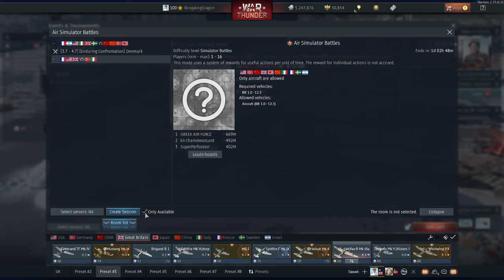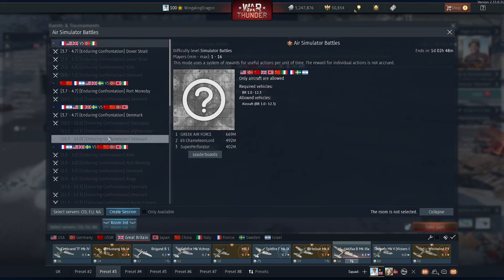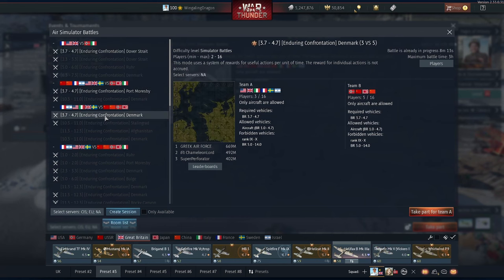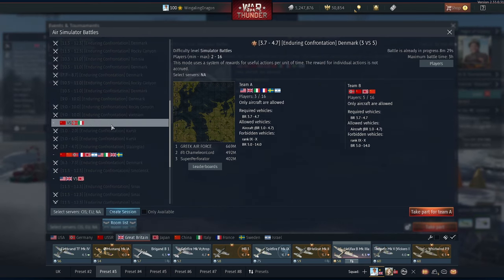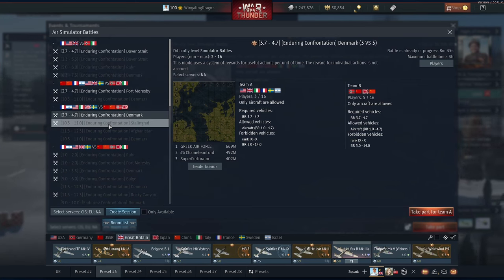Right here, "Only Available" will mask all the other rooms. I live in Alaska so it doesn't matter to me which server I play on. You can turn off other servers, uncheck Only Available, and see all the simulator lobbies currently open. Once you've found something — here's Dover Strait, here's Port Moresby, here's Denmark — you can figure out the countries available, the map, and how much time has been running, shown in the top right.